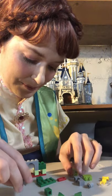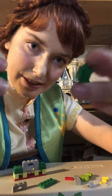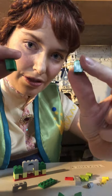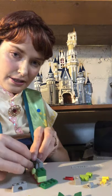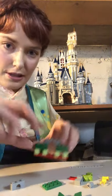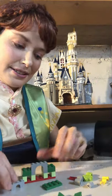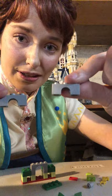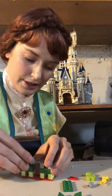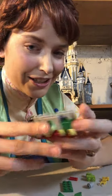So next, we're going to take some little pieces like this — they have one little dot on top and they're that tall. I'm going to put those back here, so my castle looks like this. Next, I'm going to take little arches and put those on the back right here. It's already starting to look like a castle to me.